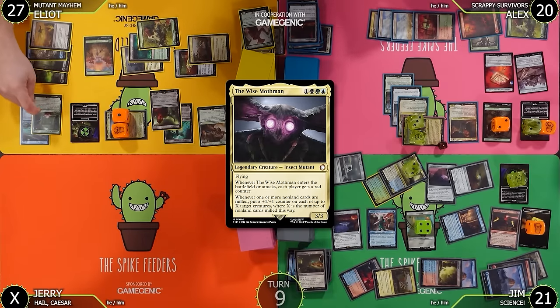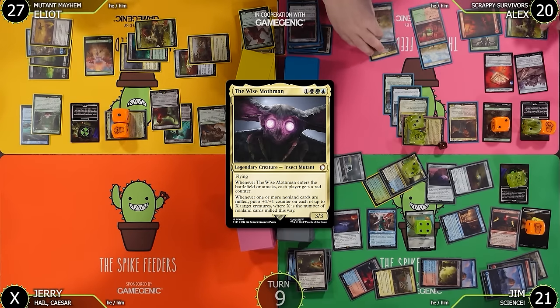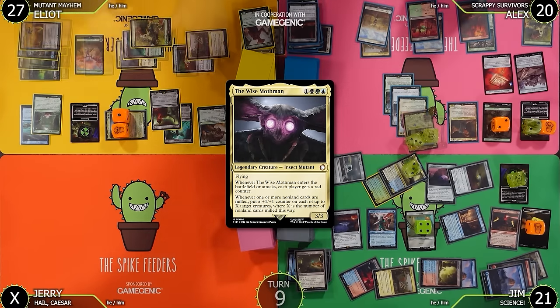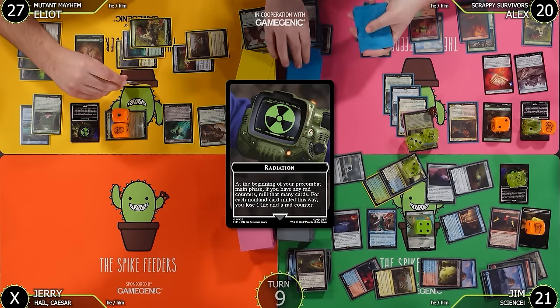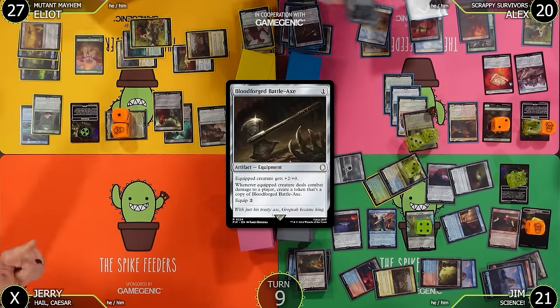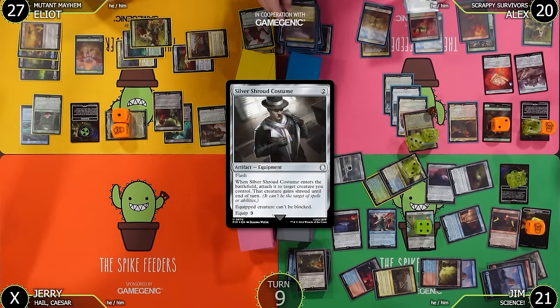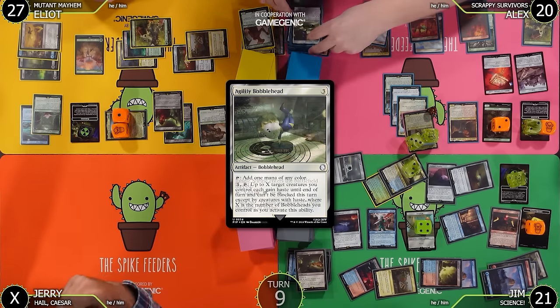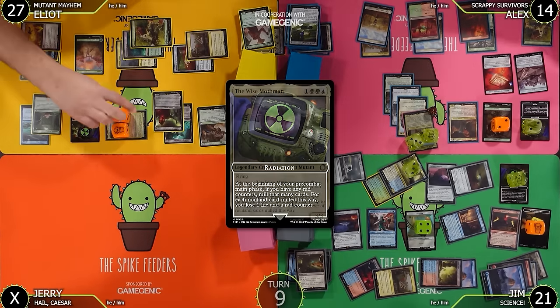We've got a race on our hands! I don't think I'm going to win it. I'm surprised you didn't equip the Power Fist. Untap, upkeep, draw. Pre-combat main — mill eight: Behemoth Sledge, Bloodforged Battle-Axe, Brotherhood Outcast, Temple of the False God, Saw Ring, Silver Shroud Costume, Jungle Shrine, and Agility Bobblehead — six non-land cards. Go to 14 — I don't think I'm long for this world.